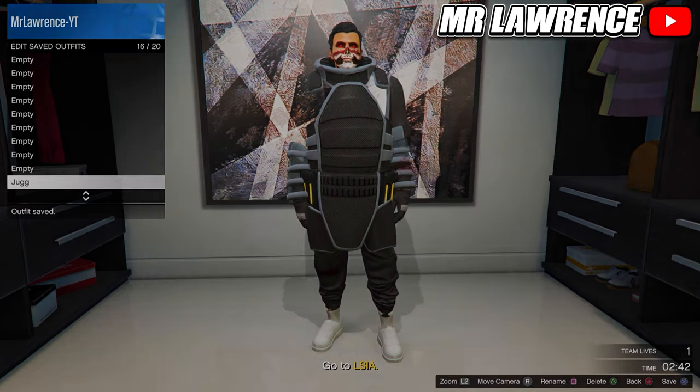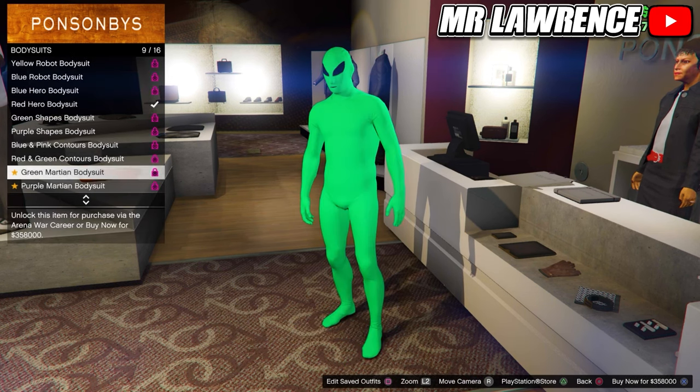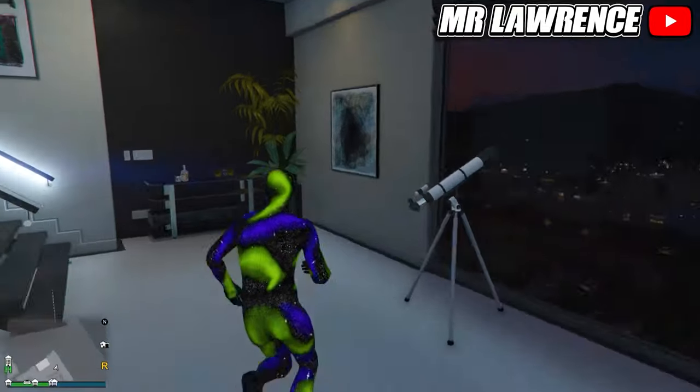You can now add helmets, masks and glasses on these outfits. For the galaxy outfit, go to the arena wear outfits, bodysuits and purchase the blue and green bodysuit. Then do the telescope glitch to merge this mask on the galaxy outfit.